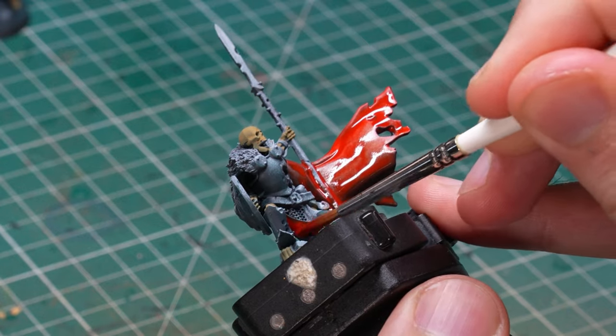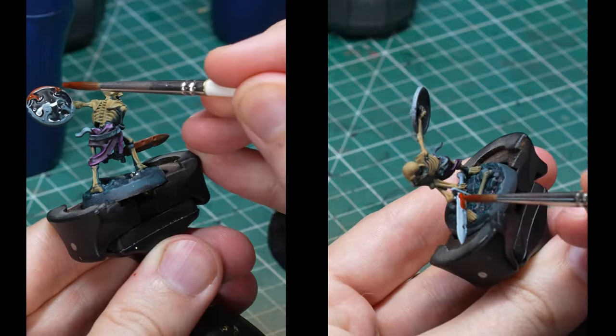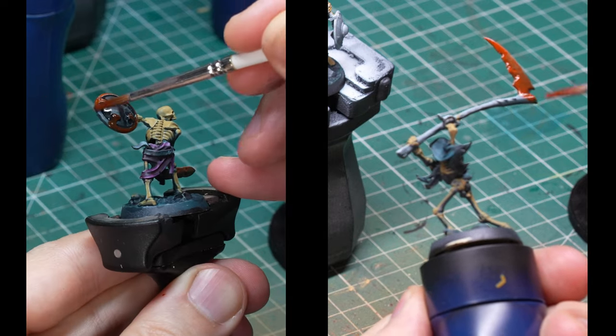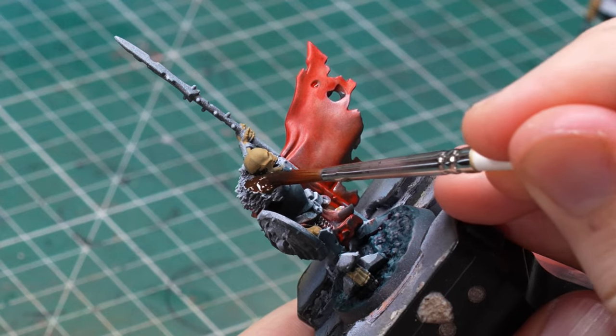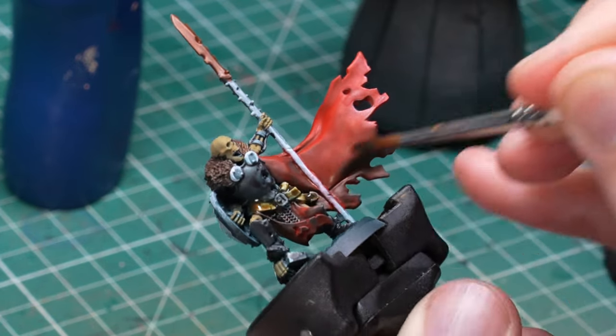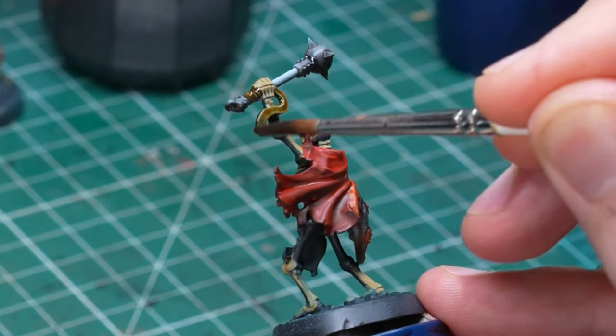Once I was more or less happy with my reds, I base coated the rest of the elements that were still unpainted, returning to Citadel Contrast since I didn't want more problems. The most important things other than the reds were the metallics, and I decided to go for non-metallic metal because that really allows me to push the value contrast on these models. I used Griffhound Orange contrast for the bronze weapons, and Basilicanum Grey for all the steel elements. The fur got a coat of Gorgronta Fur, and I used Agara's Dunes for the leather bits - though if I had to do it again I would either base coat them with normal acrylics or use a darker brown contrast, as the zenithal wasn't strong enough.